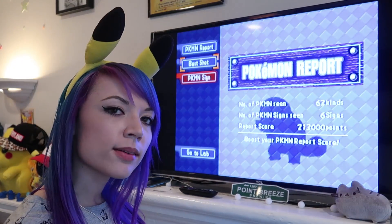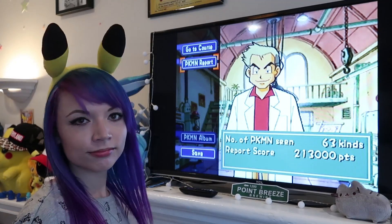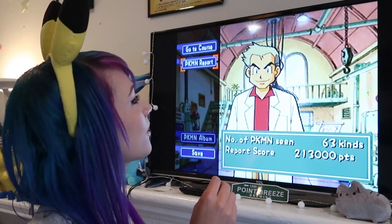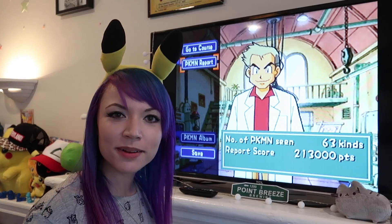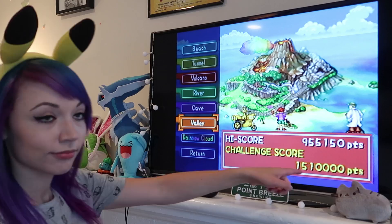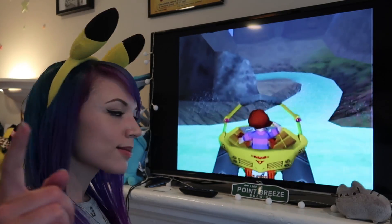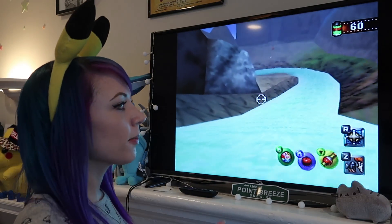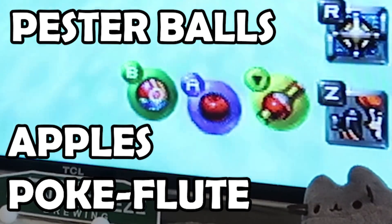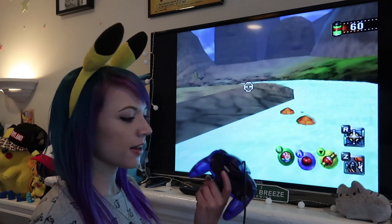Let's go on to the courses. If anybody has played this game, you're going to remember this music because it's so weird but so catchy. In Pokemon Snap, you have three things: Pester Balls, Apples, and the Pokeflute. Throughout the course there are a couple things you can do — you can also speed up by hitting the Z button.